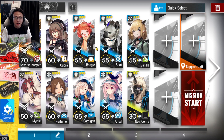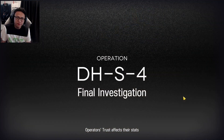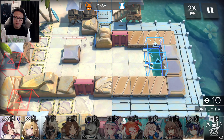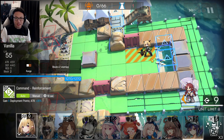With these 10 operators and the stickers all set up, let's play the stage — DHS-4. I'm going to place a Sunflower Vanguard right over here, followed by a Pioneer Vanguard.